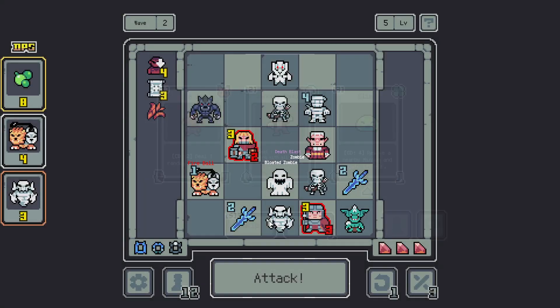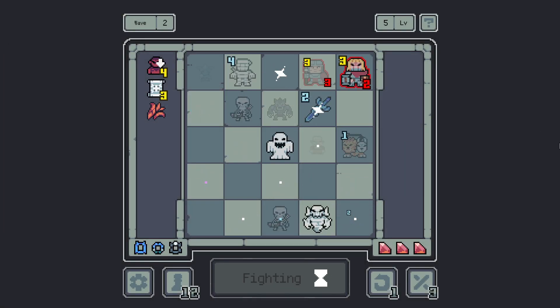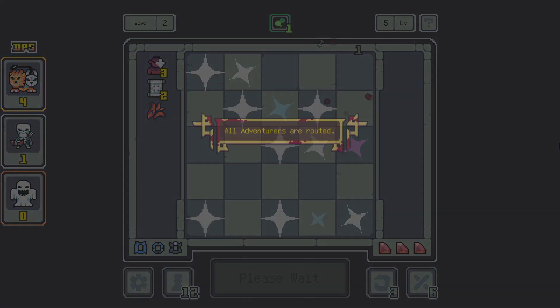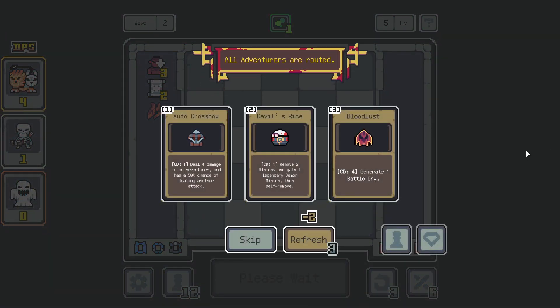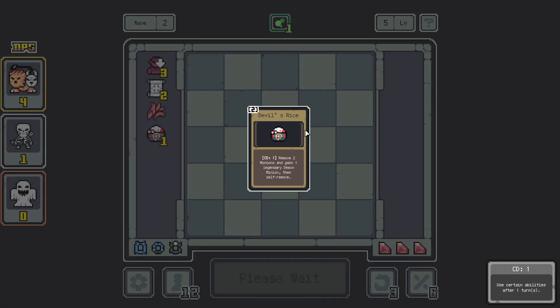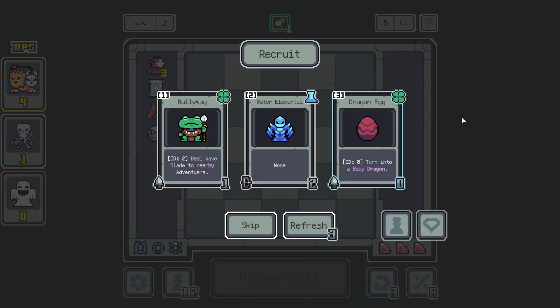We're committed now, we said no. It was still early enough to take something, I just don't like the idea of it removing my good stuff right now. Normally we ain't got any good stuff at this point. Remove two minions and gain one legendary demon minion — just for the chance to have a legendary, I think I'll do that. It does randomly remove though, that's what we've got to be careful of. We've got the Dragon.